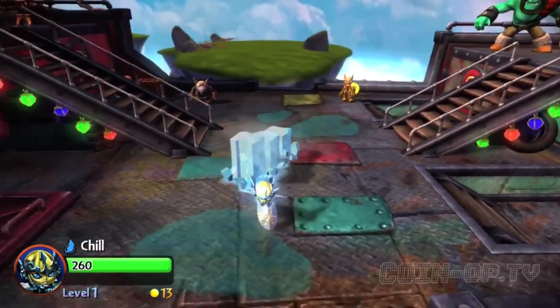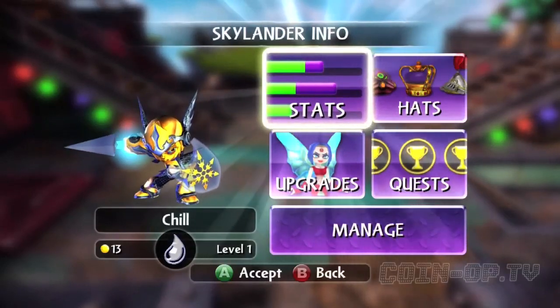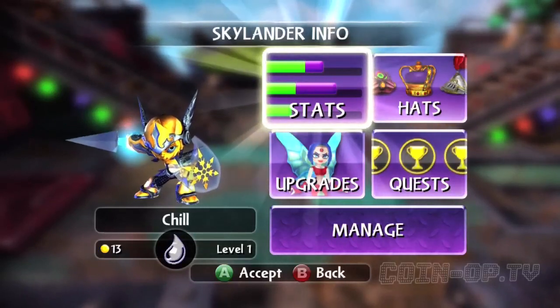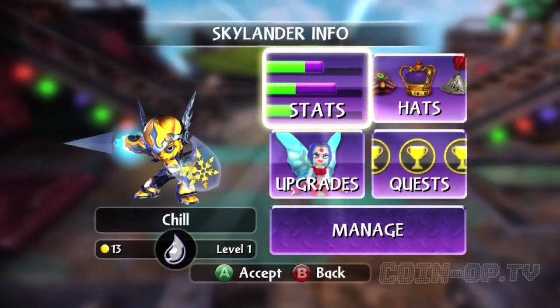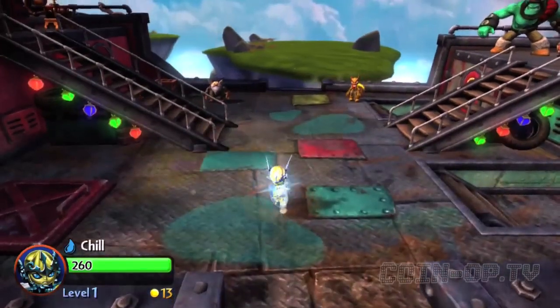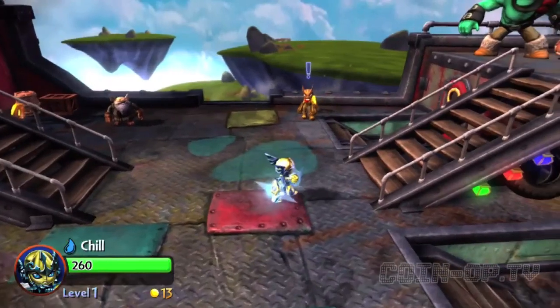I haven't really used her yet at all. But since she's Legendary, that means she's got the gold skin. And since she's Lightcore, that means she glows. And I think this is the first time they've done a Legendary Lightcore figure. So that's pretty cool.